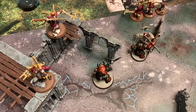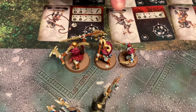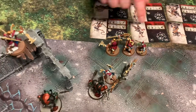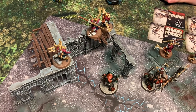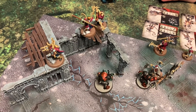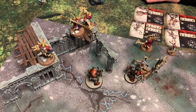Jess uses her other double — Rush again — to give her Preytaker another move, placing him next to that guy. These orcs are pretty scary. So far platform control is definitely under Jess, and it's not looking good for me trying to block anymore.